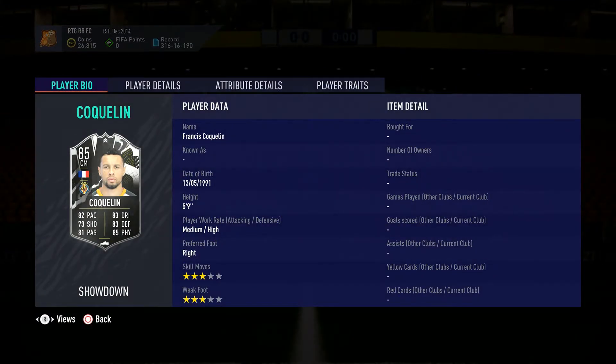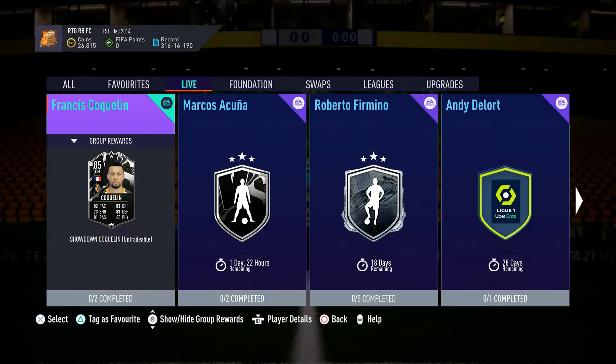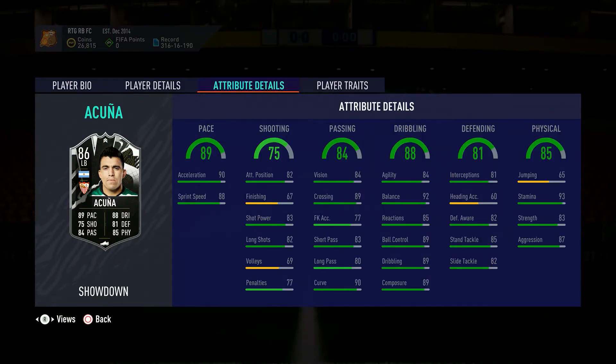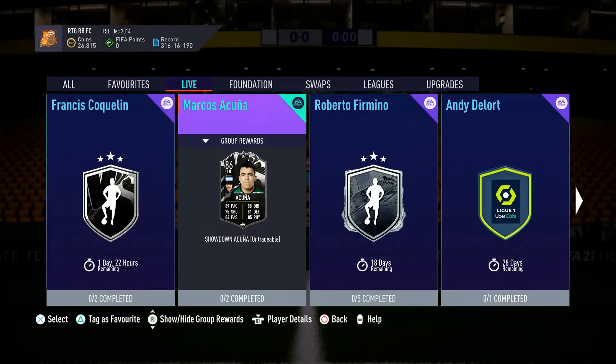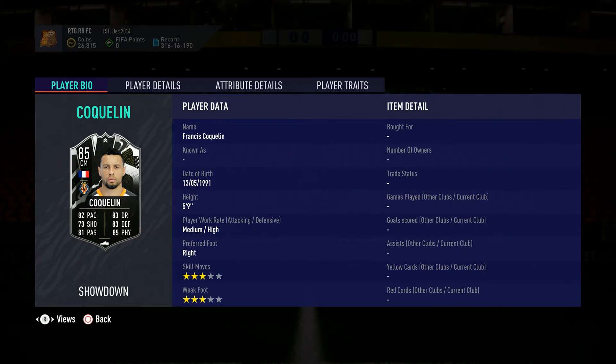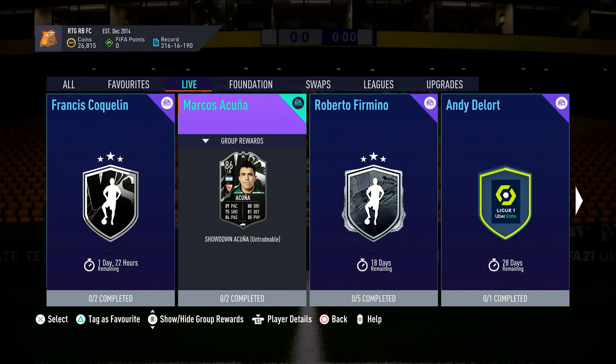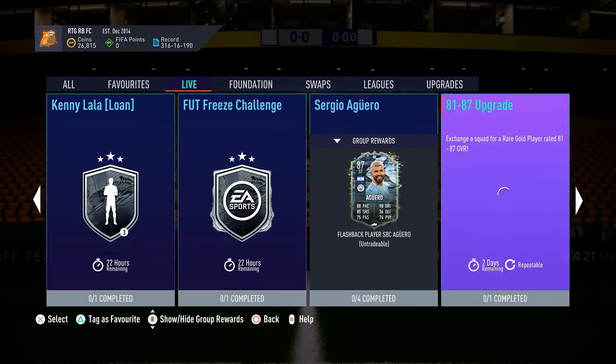I'm pretty sure it's a two overall stat upgrade and not just the individual stats. This Acuna card is also really good, especially if you're not wanting to run the meta of running Mendy. If this guy gets an upgrade he'll be 91 rated, with 83 defense and 87 physical — his physical is really nice. The only downside is his heading accuracy and he's 5'8. But this Coughlin card link-wise is amazing and can link to a lot of different players, so definitely someone to look for.